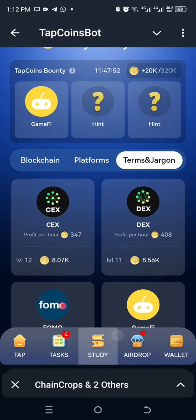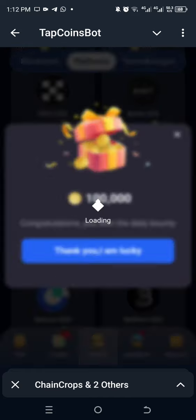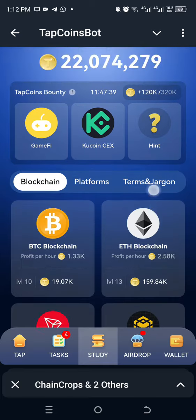The next one is Cool Coin. Go to Platform and look up here — we have our Cool Coin, we'll get it. The last one is Theta, so we're going to go to Blockchain and look for it.